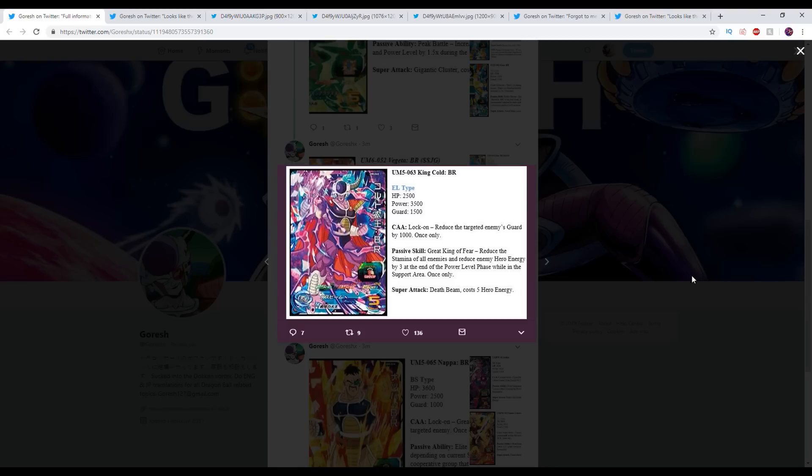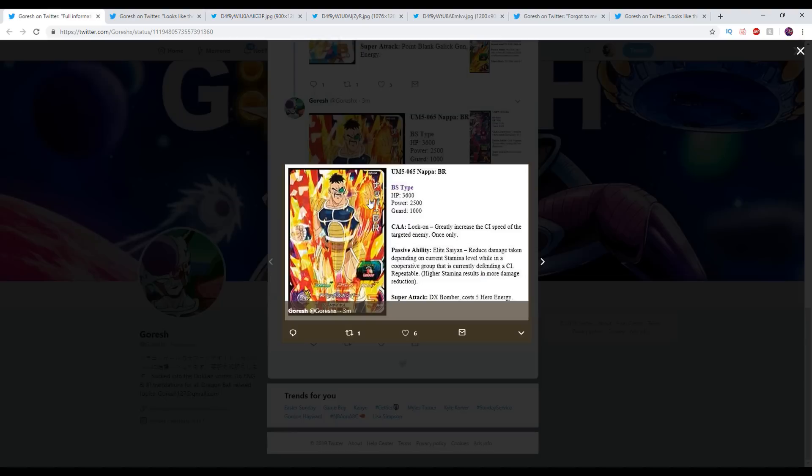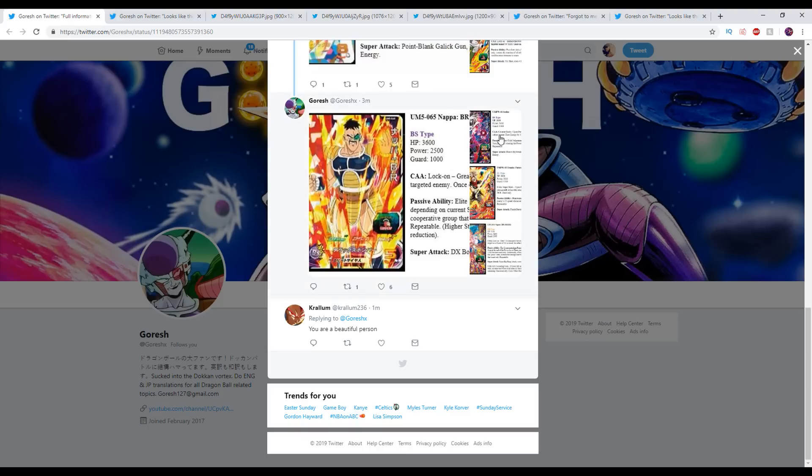All of those attackers ignore any damage multiplying effects for the round when you have 5 or less attackers in total. Reduce the target enemy's guard by 1,000. Reduce the stamina of all enemies and reduce enemy hero energy by 3 at the end of the power level phase while in the support area — once only. Reduce the power and guard of the target enemy by 1,000. During even rounds only, restore the stamina of all ally attackers and this card becomes immune to stuns. The ability to recover stamina for everybody like that is just awesome.